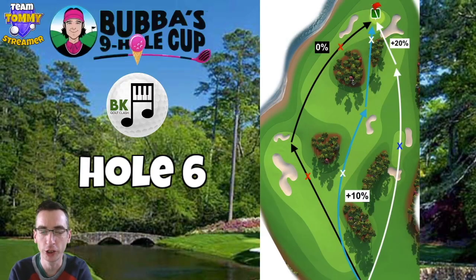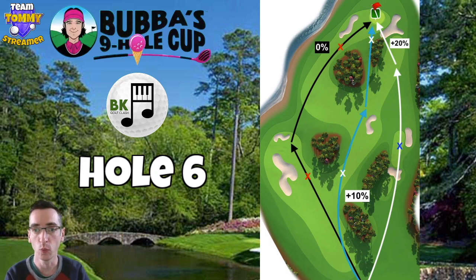Hole number six — a really interesting par five. We've got three routes to choose from; you've got to pick which one suits you best according to what clubs you've got and what the wind is doing. The white route on the right is good if we get really strong tailwind — bounce directly on that second little piece of fairway with a load of top spin and some left spin plus left curl, try to get the second bounce in the rough and propel yourself out with top spin, plus 10% on the drive. From there you've got a short iron shot for the albatross playing at plus 20 — that's a really good aggressive route.